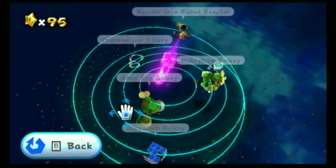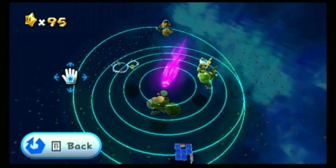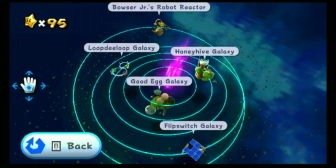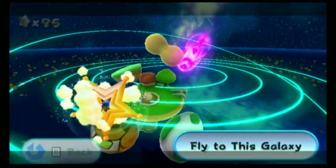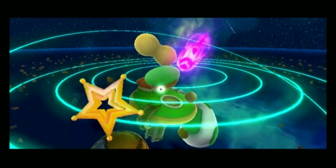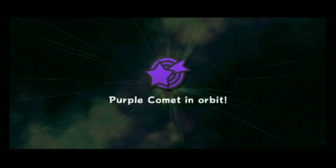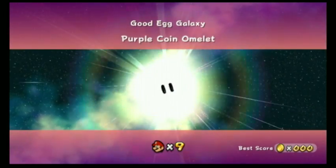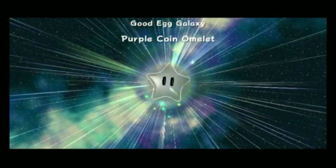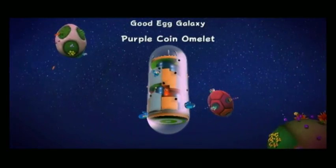In the end of the last video, I was describing the purple comet a little bit. Basically, the purple comet is a 100-coin challenge - you have to collect 100 of these purple coins. But there are a few cryptic factors: these coins don't heal your health, and in purple coin missions, normal coins are actually very rare. So getting hit by an enemy is a lot more devastating than you'd think.